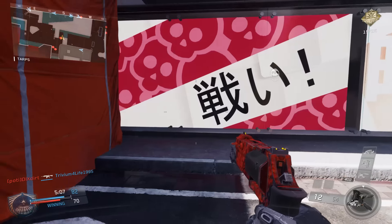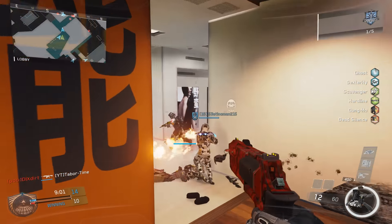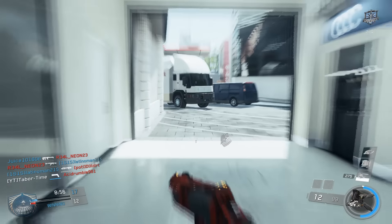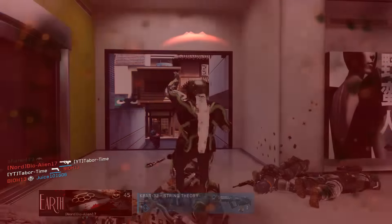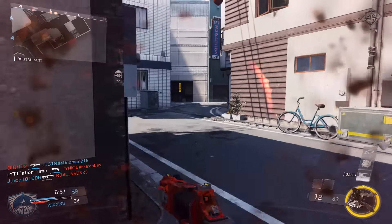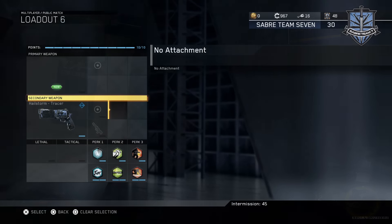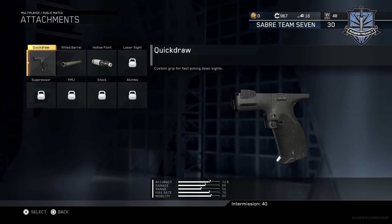This pistol is also a 3-round burst. The description says it has a triple chamber stack for rapid 3-round bursts, but that couldn't be farther from the truth — the burst delay is slow. If you see two enemies, you may as well kiss your ass goodbye. It only has 12 bullets, and since it typically takes two bursts to kill one person, you'll be reloading constantly. Luckily, the first few attachments come quickly. I highly advise putting on Quick Draw, Rifle Barrel, and Hollow Point — this at least makes the gun a bit better.